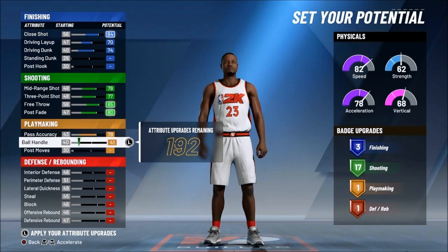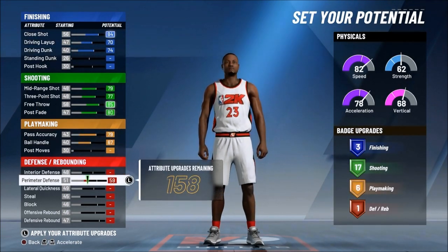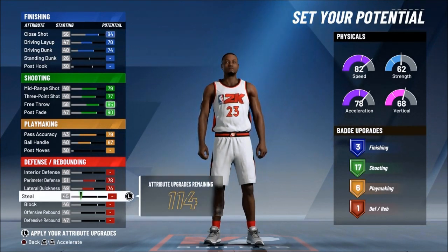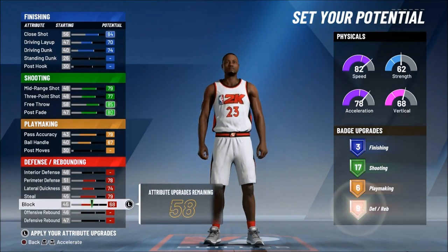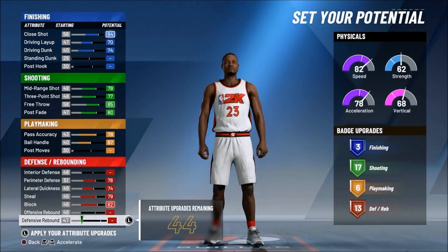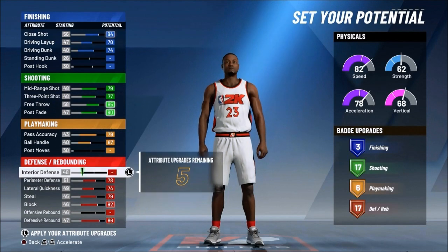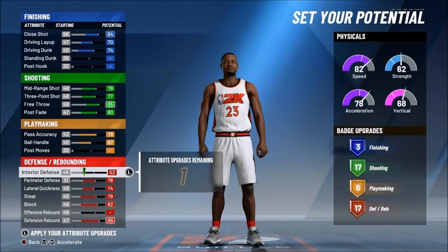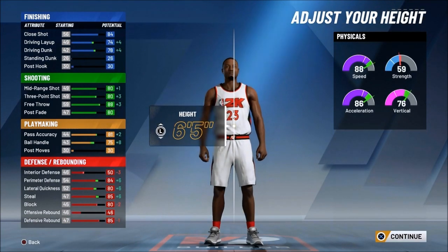But I got a two-way sharp small forward — two-way sharp. You see that: close shot 84, driving layup 70, driving dunk 74, mid-range 70/80, three-point 77, free throw pass accuracy 80, post fade pass accuracy 80. Overall pass accuracy 79, perimeter D 78, lateral quickness 74, block 82, steal 79, defensive rebound 88.